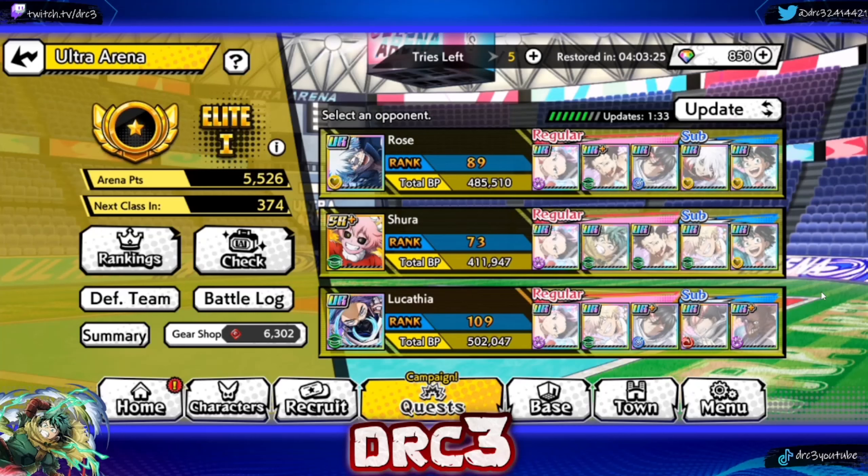Today I'm going to be doing a little bit different of an Ultra Arena video for My Hero Ultra Impact. I am going to be picking one character and my goal is to build my team around that character. We are in Elite One because the arena reset has just occurred, so most everybody who was in Legend got set back to Elite One. I'm going to take you guys through my team building process, and then we're going to attempt to use the team that I built.